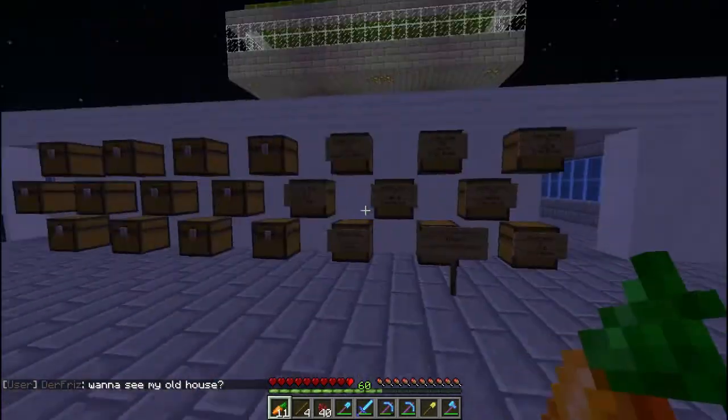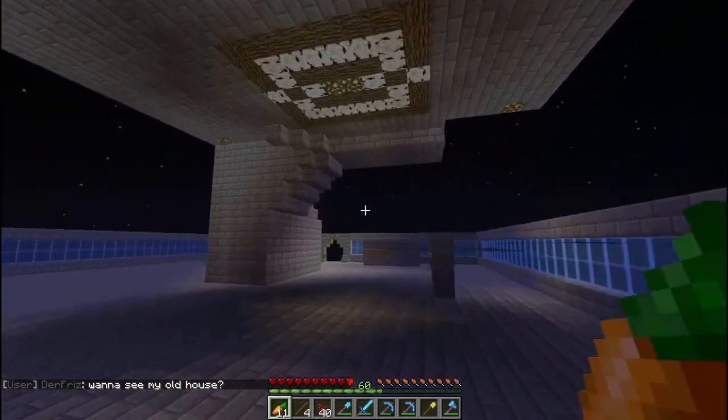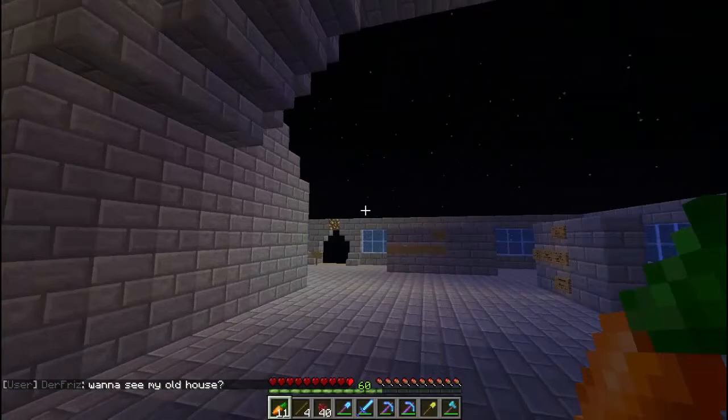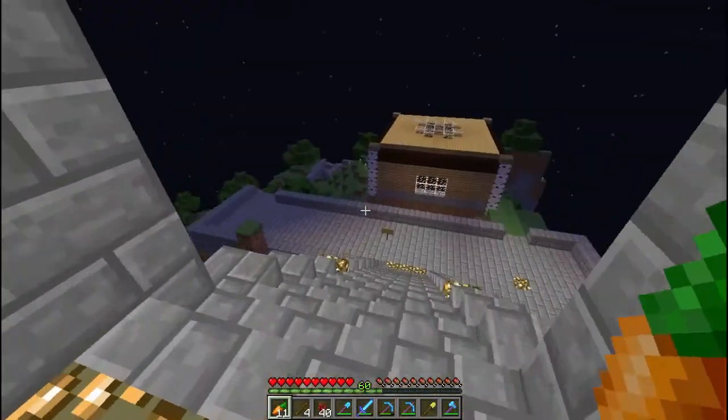Here's Lionel's cat. The shop is pretty cool because you can actually buy everything — like logs, diamond blocks, iron, and other stuff — so it's pretty cool.